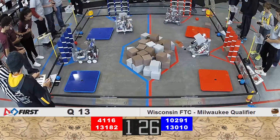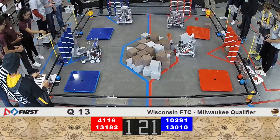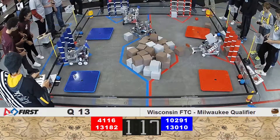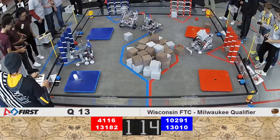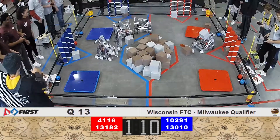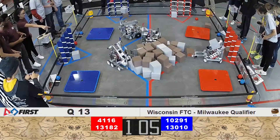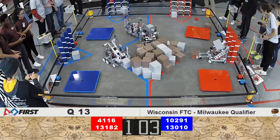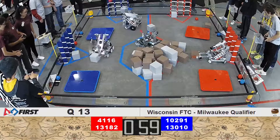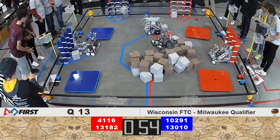Over on the red alliance, both teams are looking to score a glyph into the crypto box. 13-1-8-2 is in position to grab another glyph to score as well. Robo Hounds are starting out their column — they've got half of what's required on the right column on the far side, while quickly retrieving one silver glyph. They're having a little bit of a traffic jam with 4-1-1-6 Volta Robotics, but 13-1-8-2 is in position to score.